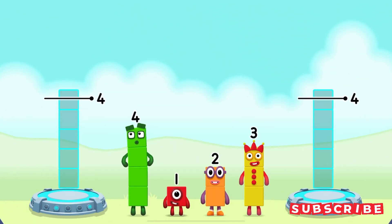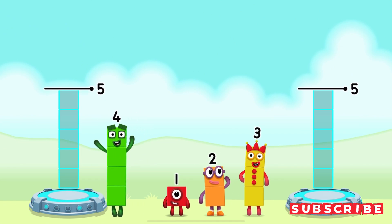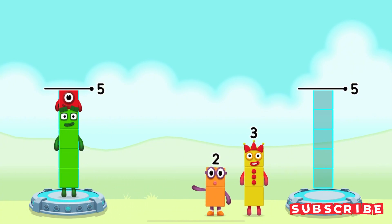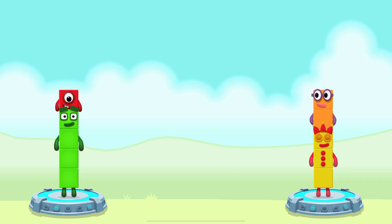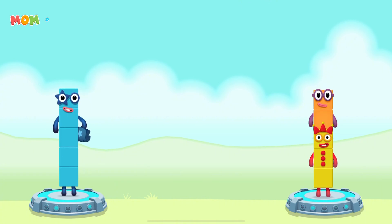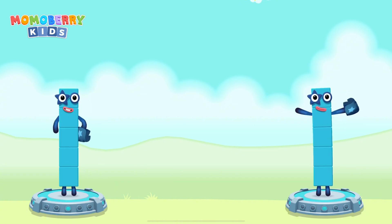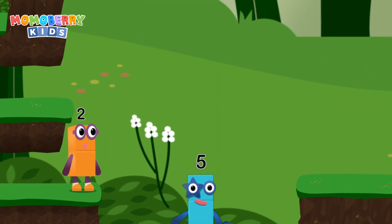Share the number blocks evenly to make two groups of five. Four, one, three, two — correct! Four plus one equals five. Three plus two equals five. Five equals five. High five!